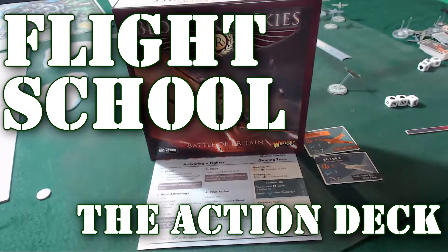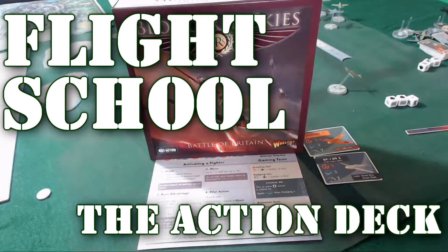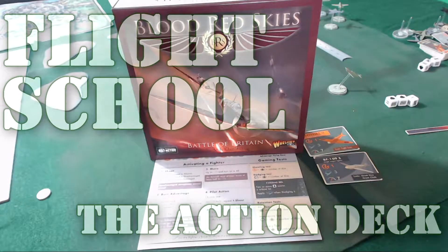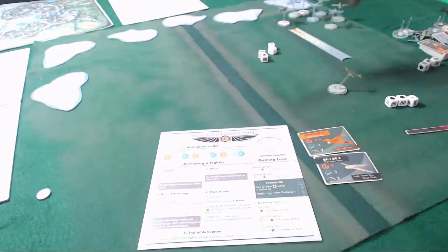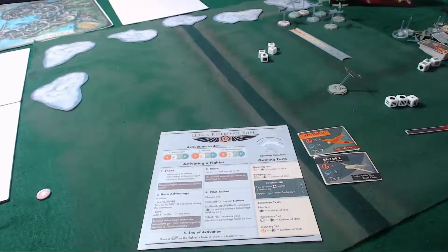Hello again, everybody. This is Mr. Everything. I'm coming back at you with another flight school video of Blood Red Skies. In this video, what we'll be talking about are the action cards, the cards included in the game, the aircraft trait cards, the doctrine cards, the theater cards, and not the ace cards, because we're going to be talking about that in the next video.